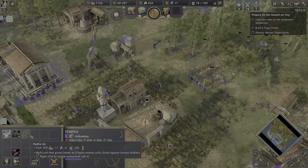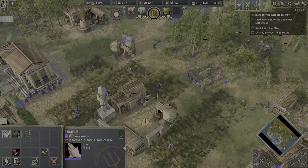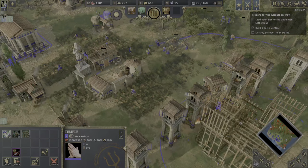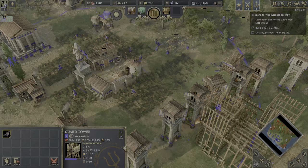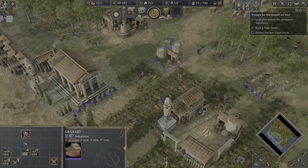I found my most favorite unit in Age of Mythology Retold — this is the Hydra, ladies and gentlemen. Pray to the gods that we get more and more Hydras.